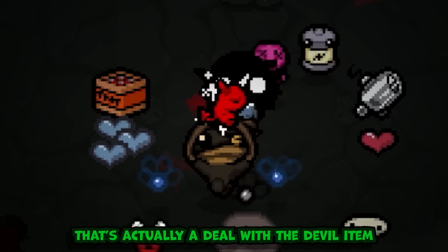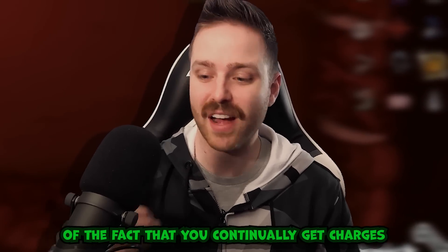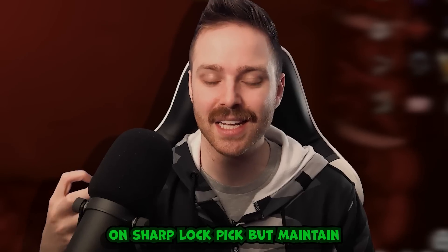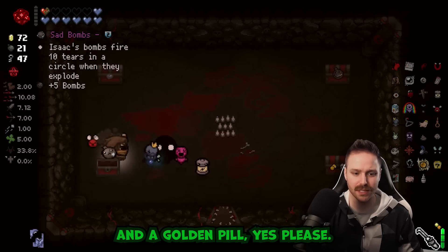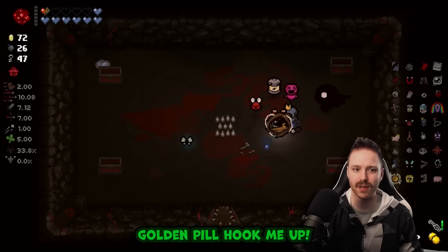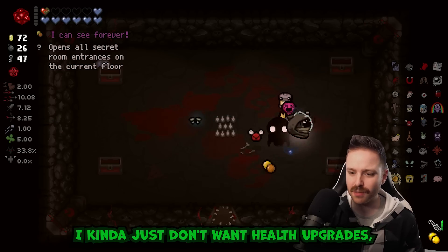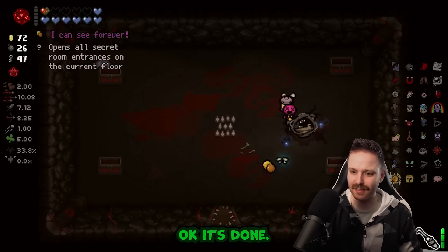Hey, it's actually a deal with the devil item! I'd also love to see boss rush with this because you continually get charges on Sharp Lock Pick but maintain the buffs the entire fight. Golden pill - yes please. Bad bombs - yes. Golden pill - hook me up. Range up - I just don't want health upgrades but I'm gonna rip it until it's done.